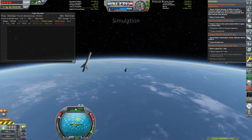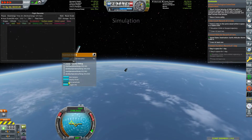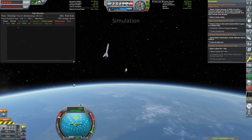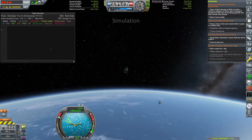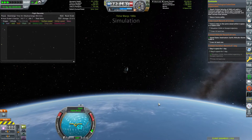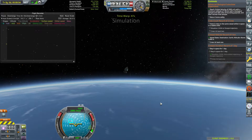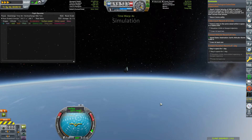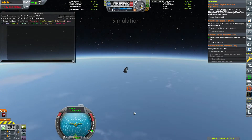That 'return home safely' message means you hit every one of the contract parameters. You can see we were going over 2,000 meters per second after hitting the 140-kilometer mark. The same thing applies for the 3,000 and 4,000 meters per second variations of this contract. If you're not quite at the required speed when you hit the altitude, it won't finalize — and if it doesn't say 'return home safely,' you didn't meet the parameters and need to make adjustments before launching.